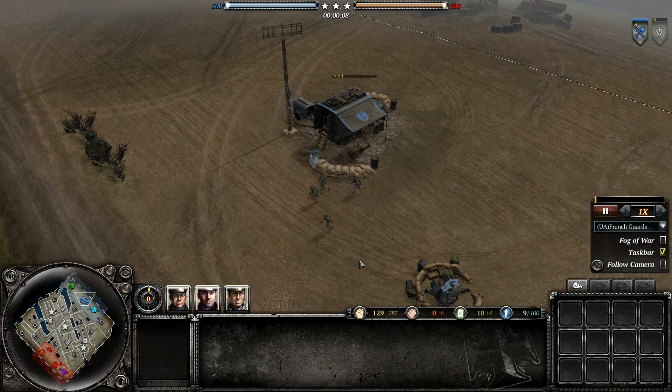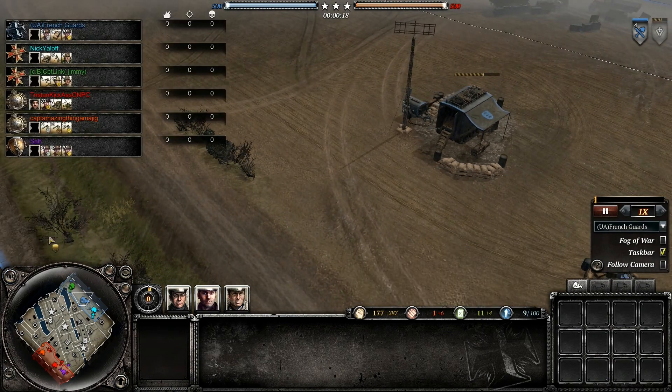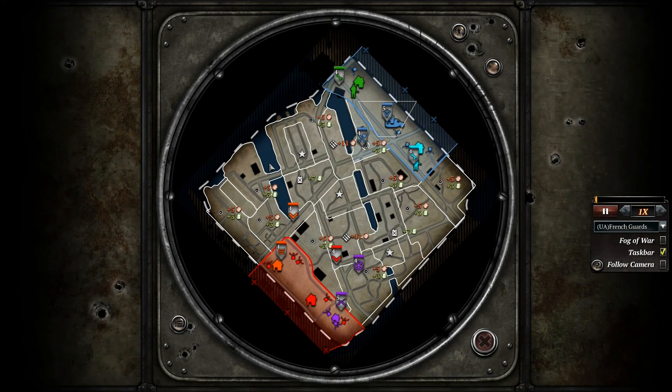What's up YouTube, COD4Man221 here and welcome back to the COH2 Replay for Season 6. We got a nice match on Port of Hamburg. We are playing with Nick and Nick's friend Jimmy, and we're going up against Tristan and Captain Amazing. Let's talk about this map, the Port of Hamburg.